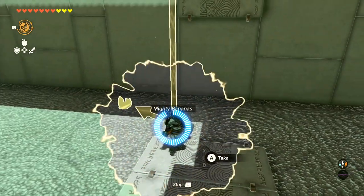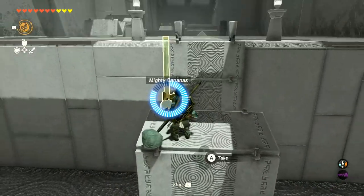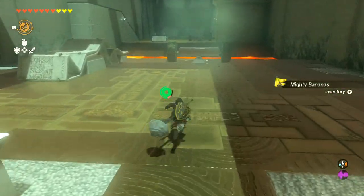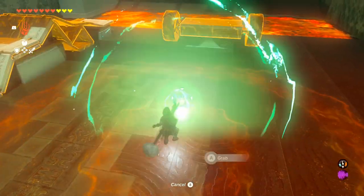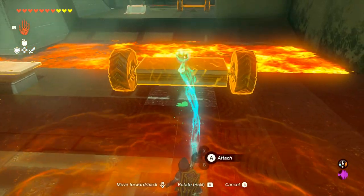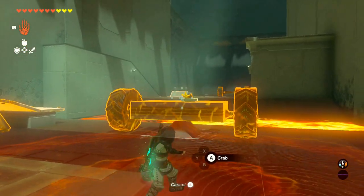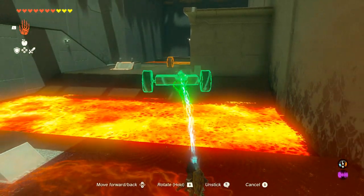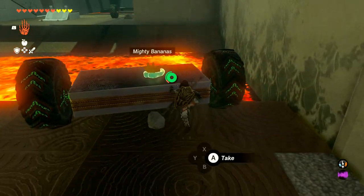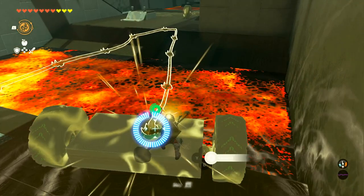This run uses a lot of recall tricks. The first one coming up, you kind of just recall the banana up after you attach it to the bridge. Coming up next, we're going to use a recall trick again, but we also have to move this giant car with the banana. We just put it to the other side with Ultra Hand, and we can recall the banana while standing on it to get the platform to move.